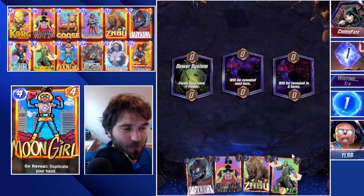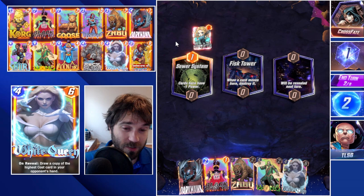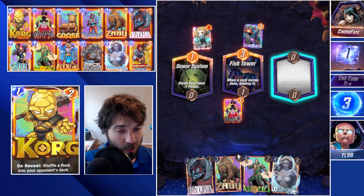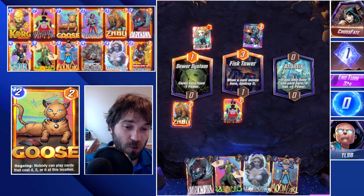Next up we have Cross Fate, and again we have our Zabu in our starting hand. I think it goes understated how much having Chavez in the list helps with the consistency of having that one particular card pool. It increases it by turn three by something like 6%, which is pretty substantial — 6% more often you're going to have that card to play on turn three, which could be your biggest power push and your biggest win condition. And on those games that you don't, you can more easily retreat.